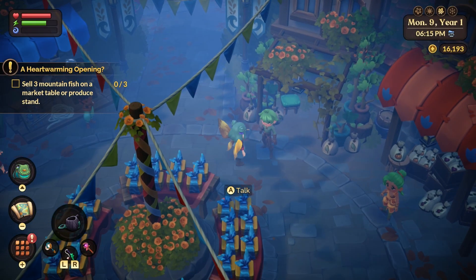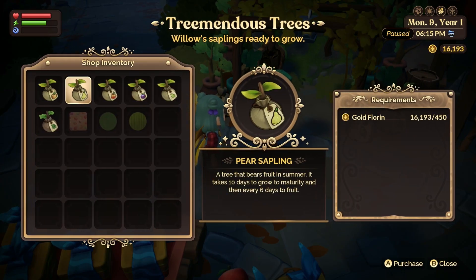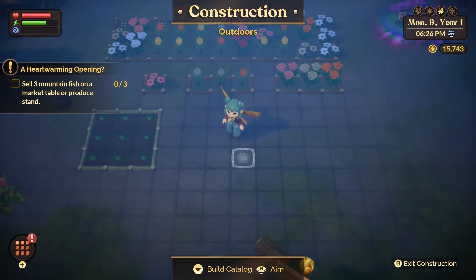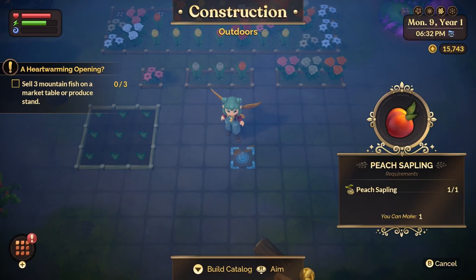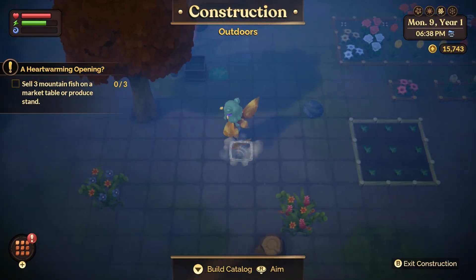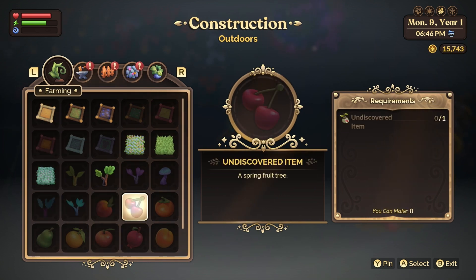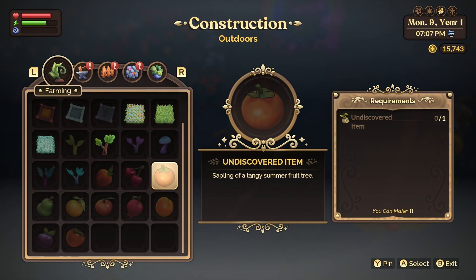With all the farming information out of the way, let's get started with fruit trees and propagation. When the game starts, you'll be able to buy four tree seeds total from Willow in the town center: apple, peach, pear, and plum. Fruit tree saplings can be planted on your farm and you do not have to water them. To plant them, you'll have to go into the building catalog to place it. I highly recommend buying two of each tree as early as possible, as they only cost 450 for each sapling — plant them ASAP. There are six special fruit trees that you can propagate in Fae Farm: persimmon, cherry, apricot, pomegranate, orange, and grapefruit.